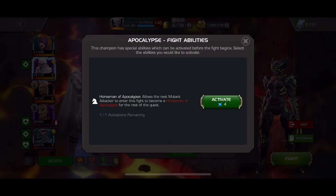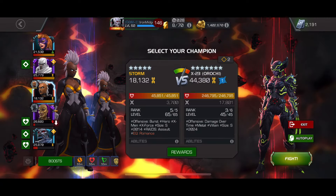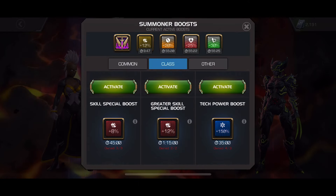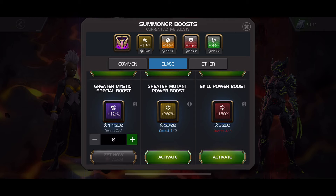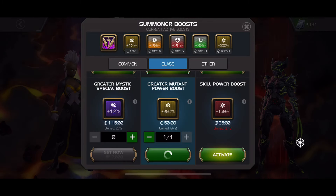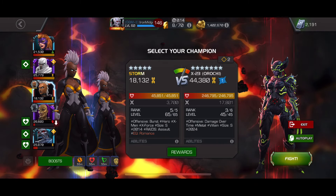Ability accuracy isn't very important because none of Storm's abilities are chance-based. On crits, she gains prowess. On heavy, she pauses her prowess. On getting a Bleed, she gains prowess. On special 3, if she's awakened, she gains 2 prowess, and she gains 1 prowess per bar of power used when she uses a special. That's the awakening, along with extra shock potency, but we won't be using the shocks here.